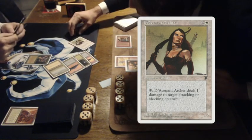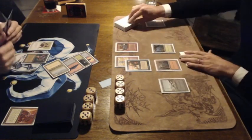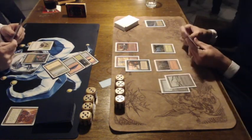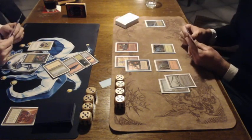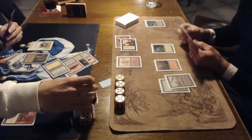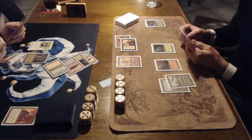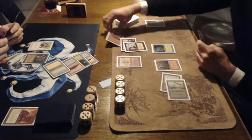Tapping 4 here. There's the Scryb Sprites and the Archer from Legends — you can tap the Archer to deal 1 damage to an attacking creature. So he can do some combat tricks now, especially since you can block and deal damage. But the Archer still has Summoning Sickness. Ron here is taking the damage, going to 14 life.